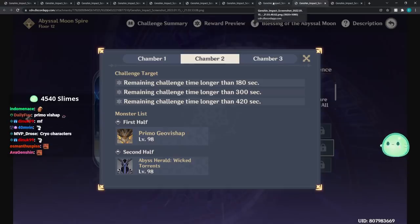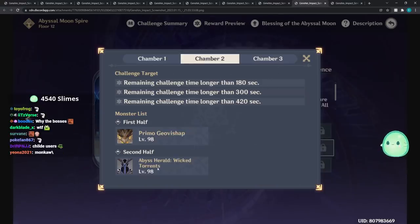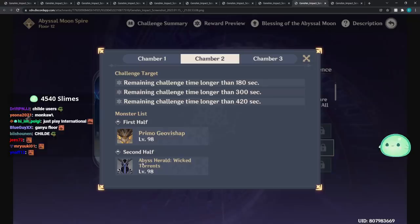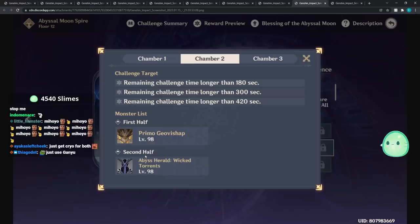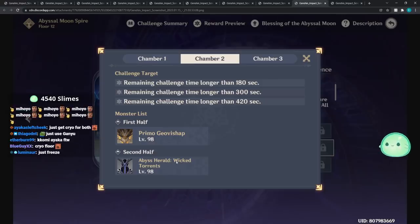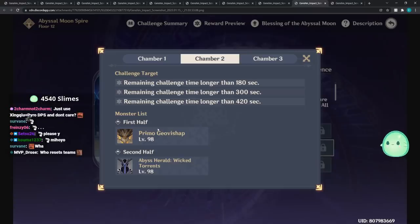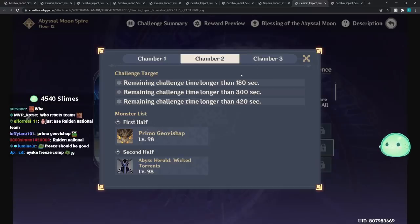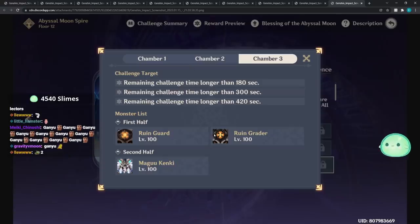Here's the trap: they want you to bring Hydro for the first half, but Hydro is not going to be good on the second half against the Abyss Herald. Maybe bring Cryo - Cryo might work against both the Abyss Lector and the Abyss Herald. I'd just use Ganyu. Then we have Primo Geo Bishops on the top half - probably two of them - so bring some Anemo characters to group them together.